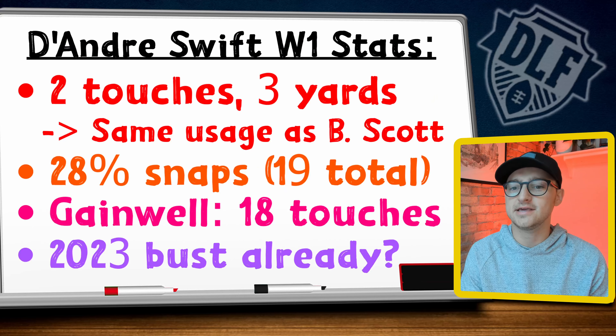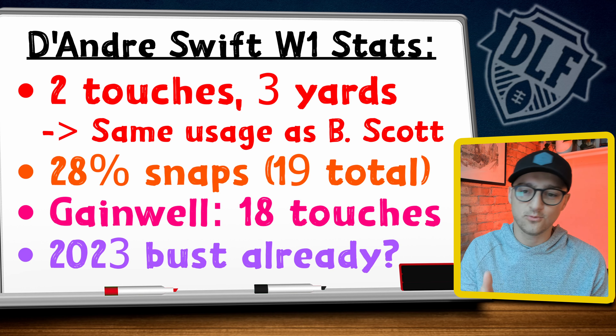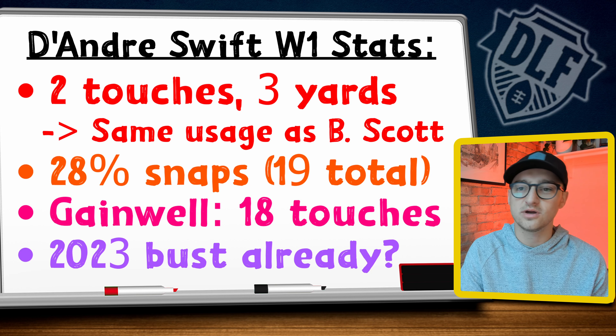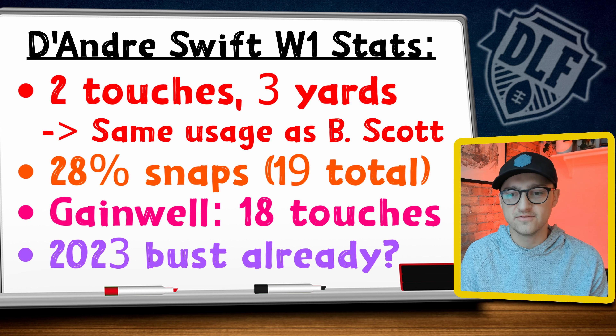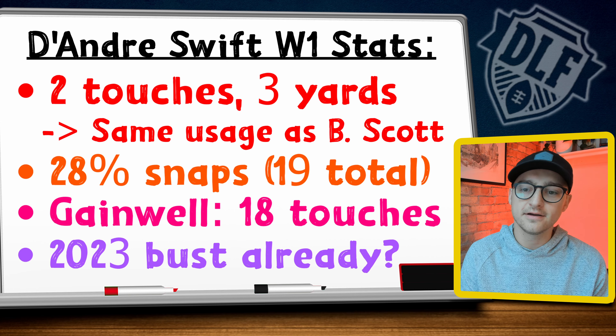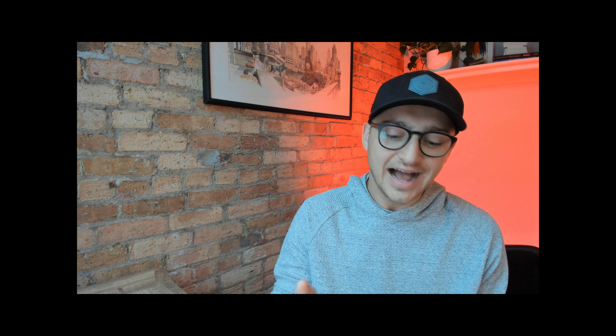Move number five: bench DeAndre Swift moving forward. You can't trade him, you can't start him — he has to sit. He had a 28 percent snap share, one carry, and two targets. It was an abysmal day. If you thought this was going to be his backfield, it is not. It is Kenny Gainwell's backfield. DeAndre Swift looks to be a backup or part-time player, and it's frustrating because we now have two or three coaching staffs that have failed to fully utilize him.